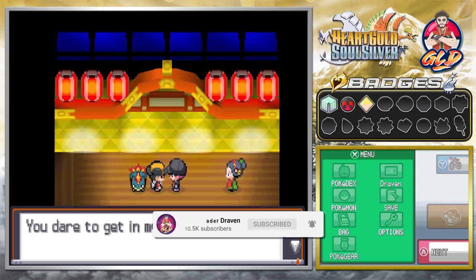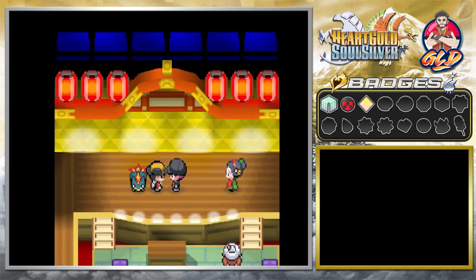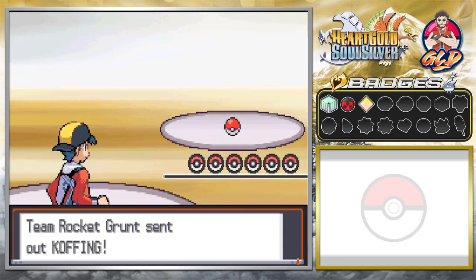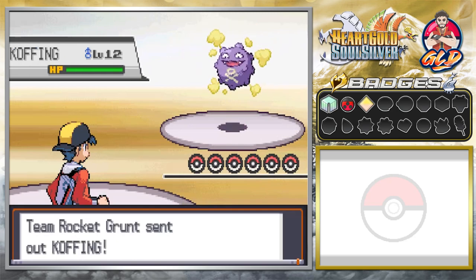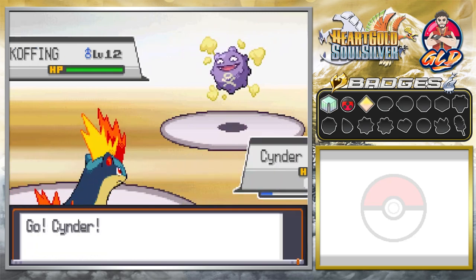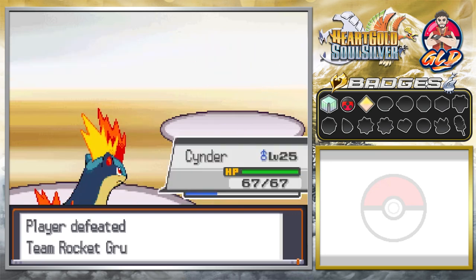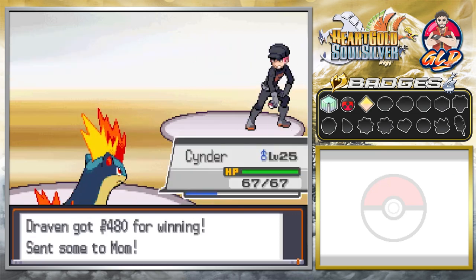The Team Rocket grunt confronts us: 'Who are you? You dare get in my way?' Here we go — taking on the Team Rocket grunt. He comes out with his Koffing. We go with Cyndaquil and speed things up with a Flame Wheel, and just like that we defeat this guy easily.